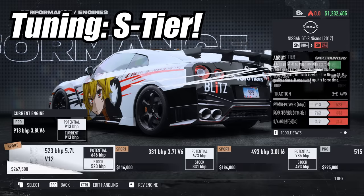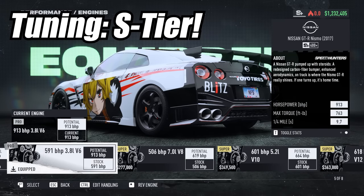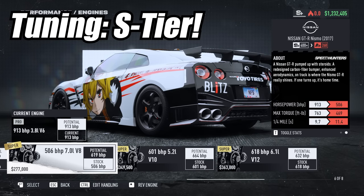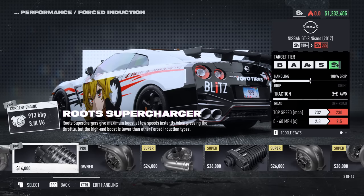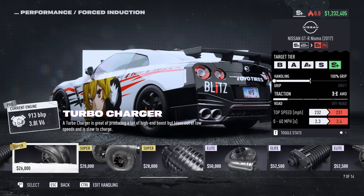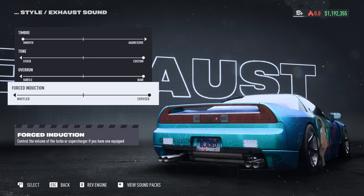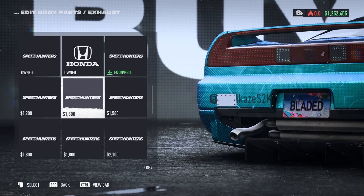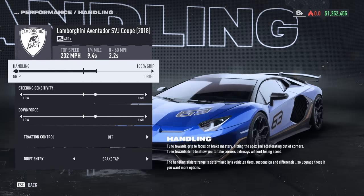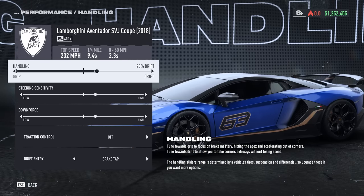Moving on to tuning and customization — tuning has been mostly carried over from Heat, which is absolutely a benefit. Don't fix something that isn't broken. You can still engine swap your cars, choose between many different superchargers and turbochargers — all of which you can adjust the boost sound from the spooling to the whining. You can do exhaust tuning, crispy backfire, smooth revving. Grip, drift, and balanced feels better in this game than it did in Heat, and it already felt amazing in Heat.